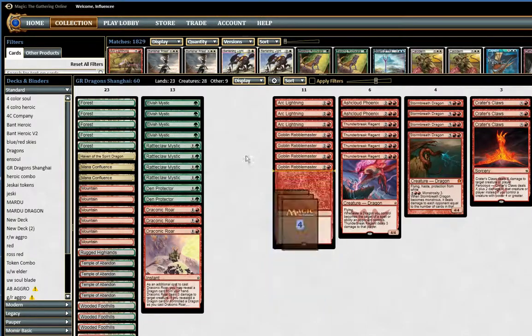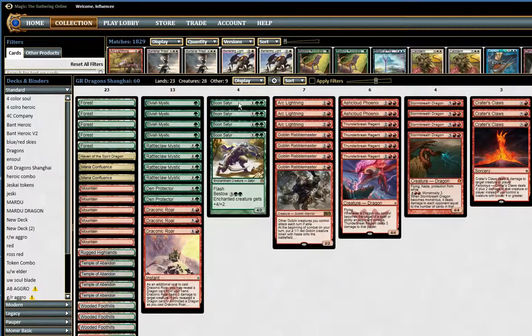We go over here to the Boon Satyrs, which in most lists would be a Courser or Caryatid. I actually like Boon Satyr in this list because it's a lot more aggressive than others in the format. This card is just really great right now — especially people don't expect it. Since you have so many creatures with evasion, you just bestow it the following turn after dropping a Thunderbreak Regent — that's eight damage, which can kill a lot of people.